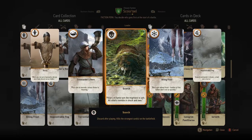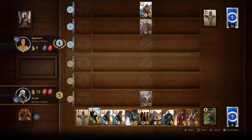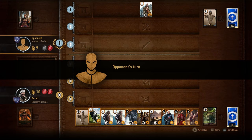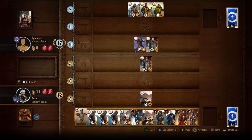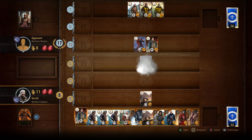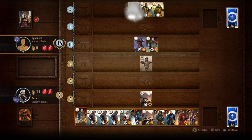Scorch is a special card that when played will destroy the strongest combat unit on the field, regardless of whether it's yours or your opponent's. So if the strongest unit is 5 strength and there are 3 cards with 5 combat strength, Scorch will destroy all of them. Finally we have Decoy, which allows you to choose a unit card on your side of the field and return it to your hand so you can play it again. Of course, you cannot use it on hero cards.